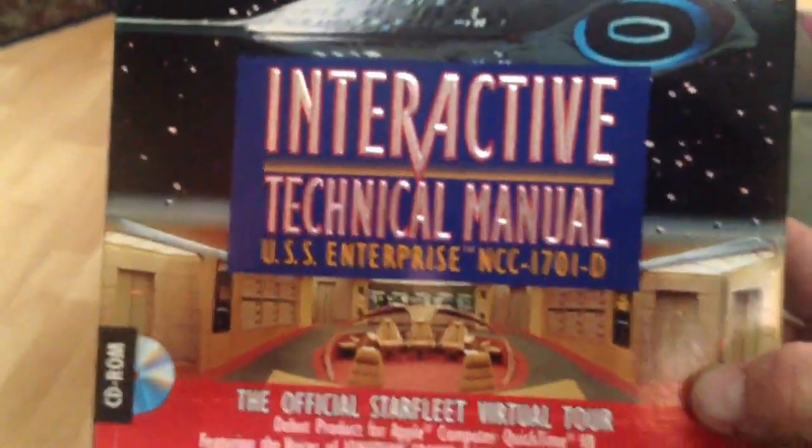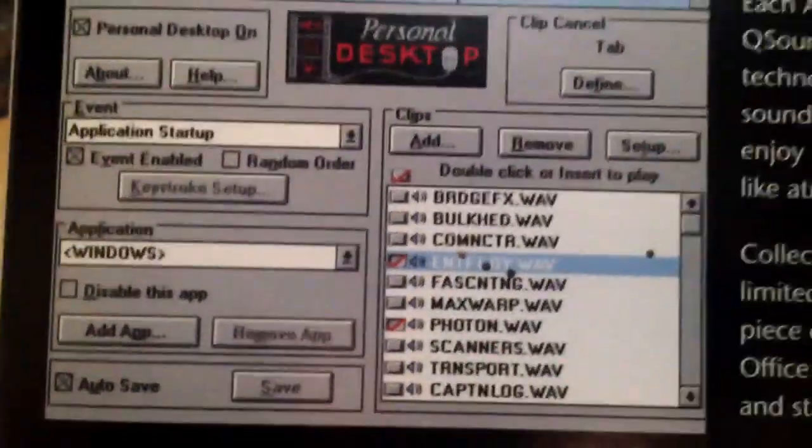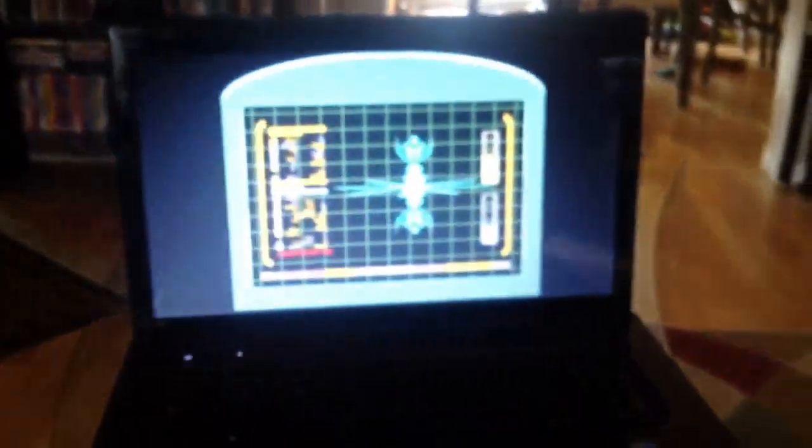Star Trek: The Next Generation Interactive Technical Manual — the official Starfleet virtual tour. You get to go around the ship and check out things. Pretty good. And right here, Star Trek Virtual Reality Audio Clips — this is just sound effects for your computer. Instead of the generic Windows sounds, you could use Star Trek sounds. I also got a Star Wars one of these; we'll get into Star Wars maybe in the next video.